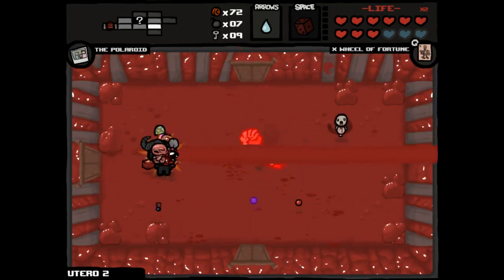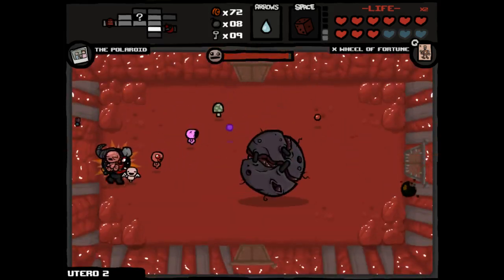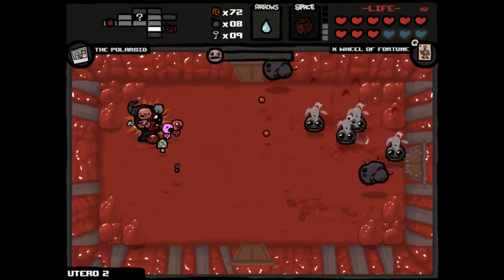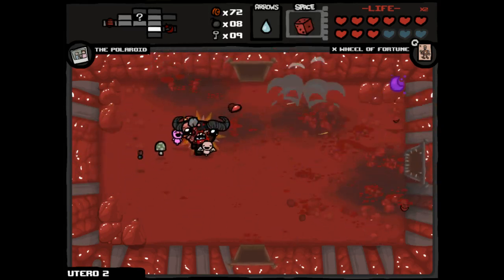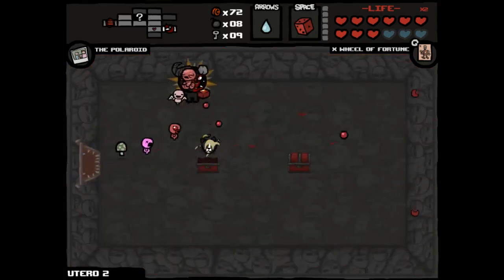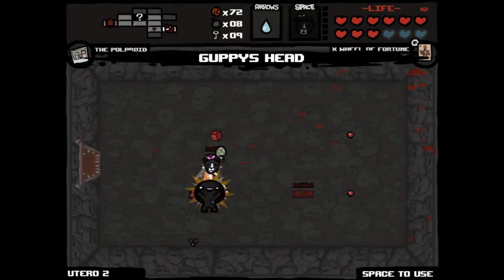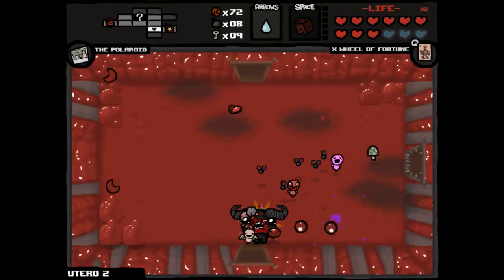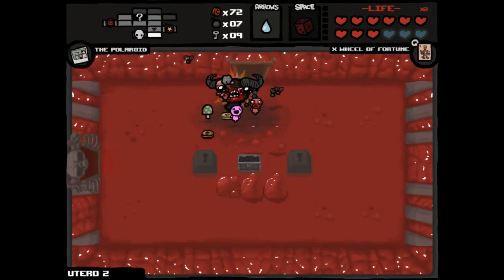Now we can just go straight for the boss room and feel good about it for once. I would still love a Guppy's Paw. I do want to become Guppy, obviously, but it's not the be-all, end-all. Just being able to have permanent Polaroid invincibility and the Whore of Babylon actually having some awesome effect would be very, very nice. But in here - two red chests. Chest one: Guppy's Head. Chest two: Spirit Heart. So there's Guppy's Head for us. We'll use it and then re-roll it. We already have Guppy's Tail. I'm going to use two Spirit Hearts per re-roll.